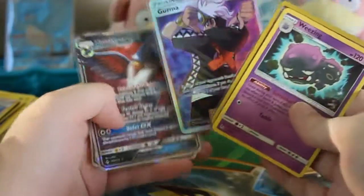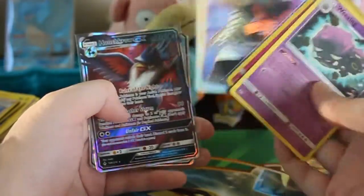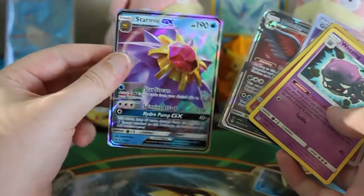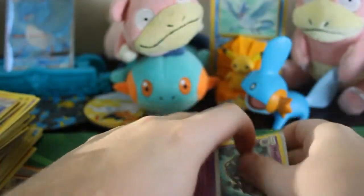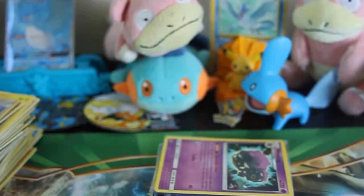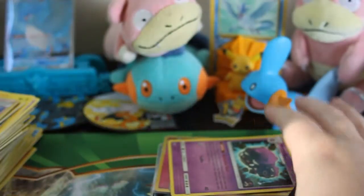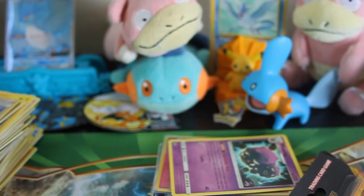So in summary: Shiny Full Art Supporter Guzma, Honchkrow GX from Unbroken Bonds, and the Starmie GX from Hidden Fates — not too bad. If you're interested in the things I'm keeping sealed, or want to see my sealed collection and what I'm willing to sell or trade, I'll probably be making a video featuring all of those things soon. In the meantime, thank you so much for watching. Consider leaving a like, a comment, or dropping a sub — it really helps, and I've been uploading at least once or twice a week, so you'll definitely see me soon.